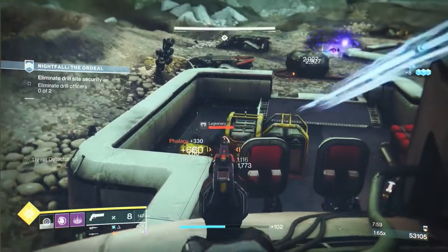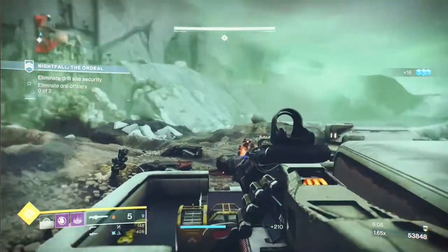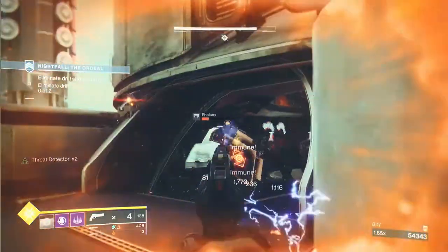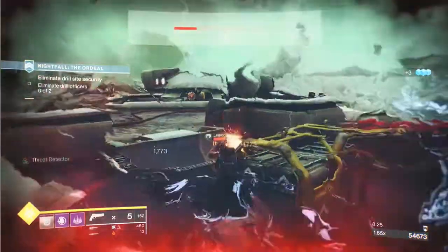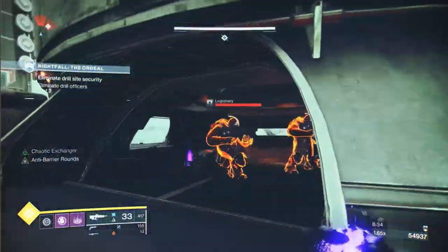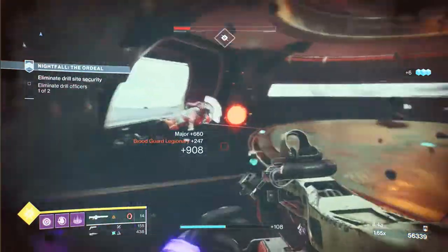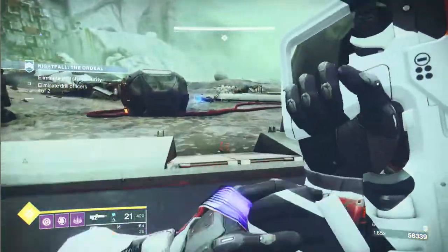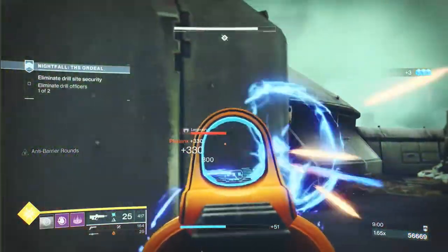Take out the explosive barrel down there — use that to your advantage. Take out these arc-shielded centurion guys. There's one more when we go over on the teleporter — when we jump across, there's one that comes with the last wave of ads. Their big arc shotgun attack really hurts, so be very careful. You can see those guys are lit up yellow — that means I've produced a warmind cell and they're going to take increased damage from weapons. That's the Power of Rasputin mod. The Warmind Protection means they also deal less damage to me.